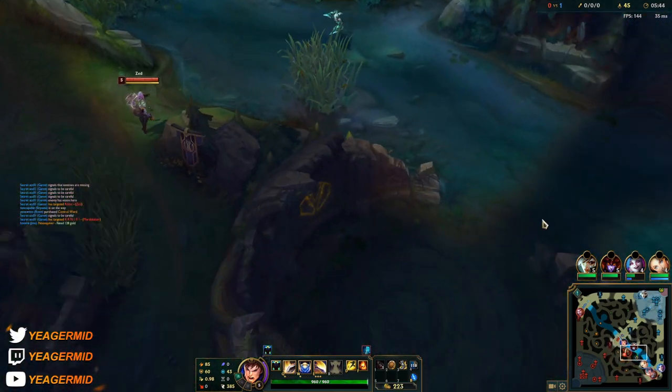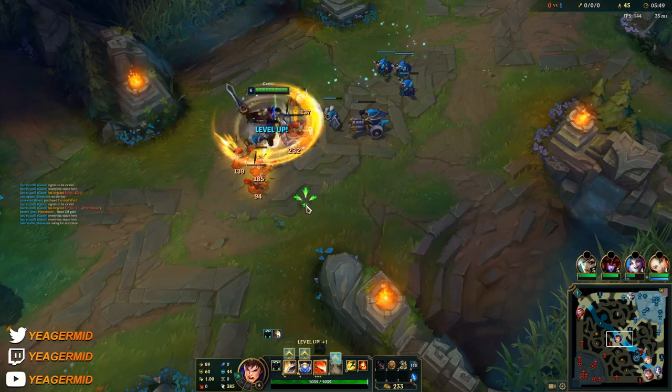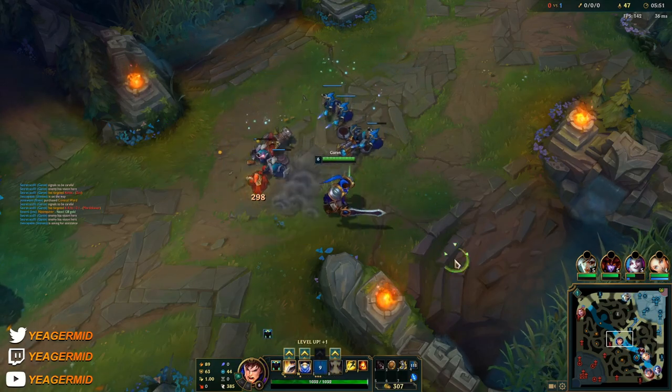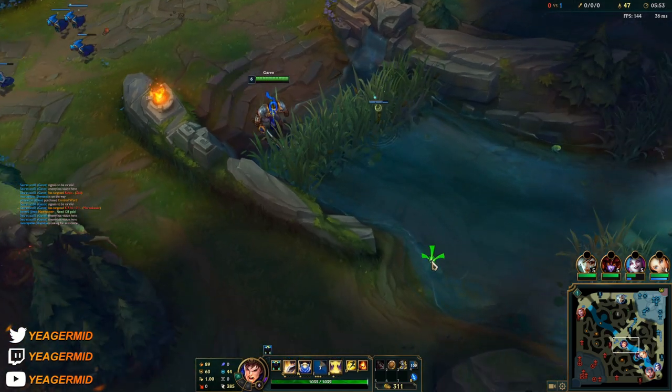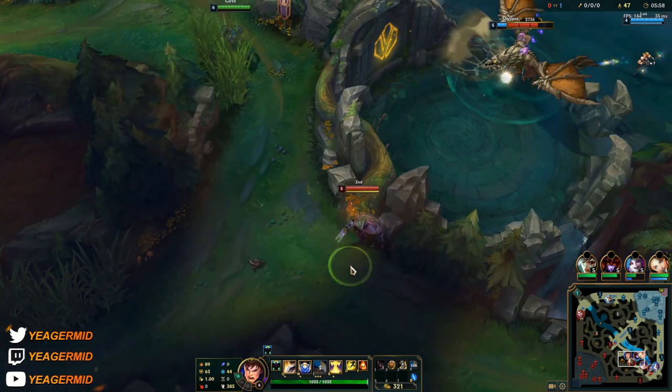I don't think she can do the Drake — there's a ward right here. I'm just going to shove this out, get level 6, and then we can help out the jungler. Wave clear is really strong as well — just like that and the entire wave is out. If he has to push it out, he has to use his entire combo.